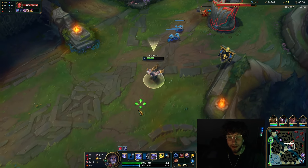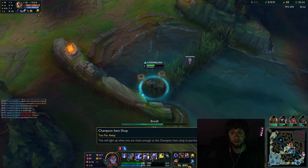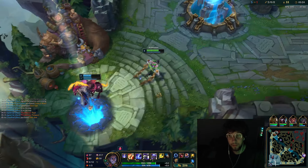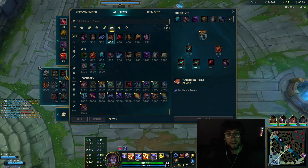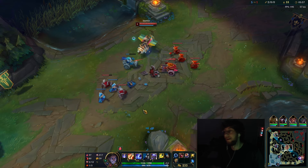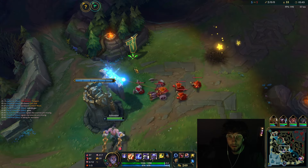This gives me a pretty good back, as long as he doesn't cancel it. I could get this, but no boots — that's a pretty big spike. I think I'm going to do it. I could have just gotten the amplifying tome with boots, but this extra damage... every little bit of damage in the early game matters. And I'll have ignite. He's pretty dead, honestly.